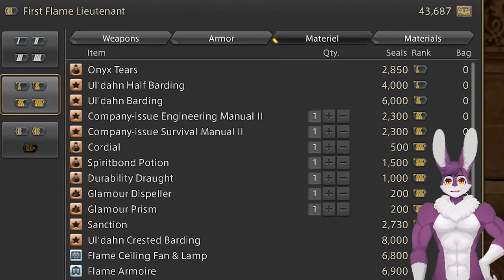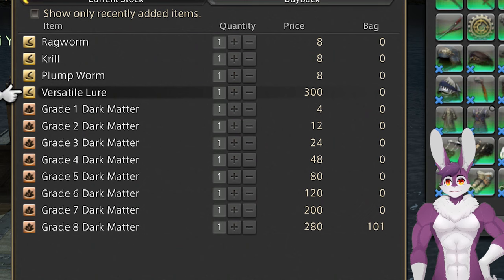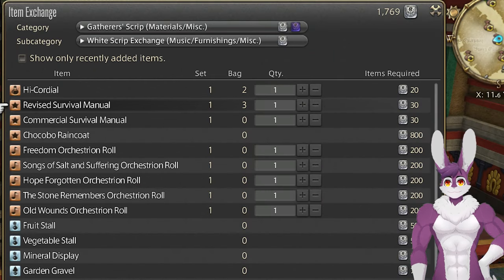Go to your Grand Company Quartermaster and buy 6 Survival Manual 2s for 2,300 seals each. Near the Arcanist Guild, speak to the Merchant and Mender and purchase about 10 versatile lures. Optionally, buy 3 revised survival manuals with gathering scripts in Radzahn.